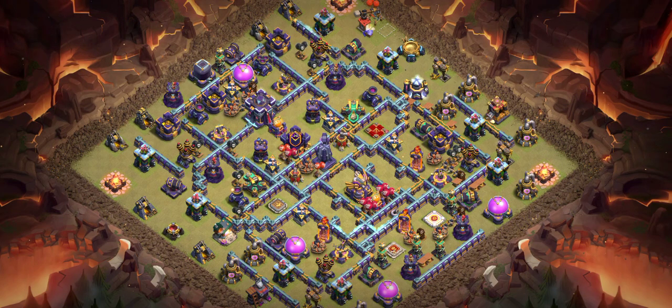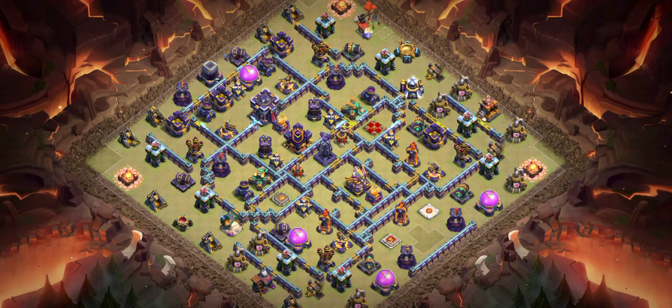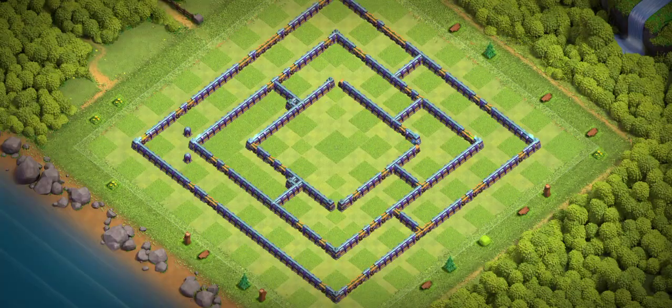After that you have to face the Queen and Royal Champion, plus Scattershots. The way this base is designed is crazy. I recommend Ice Golem with Lava Hound and some Archers — it's one of the best base types to take advantage of this layout. I hope this base works for you too.